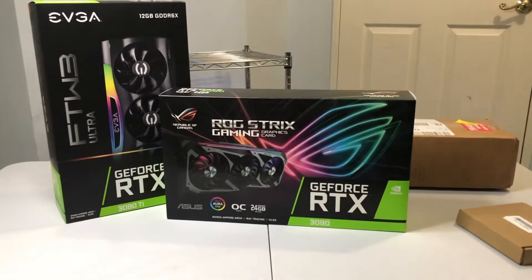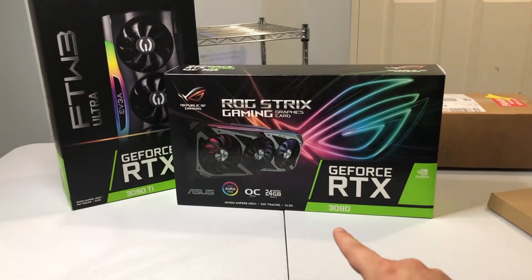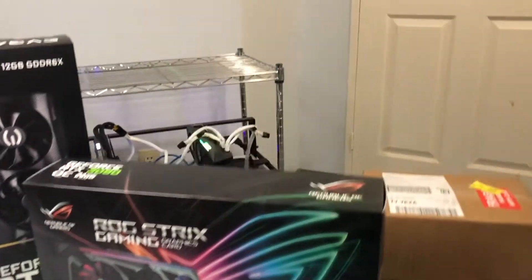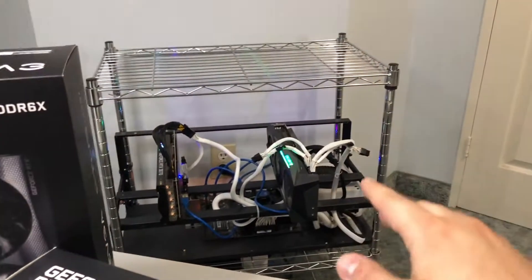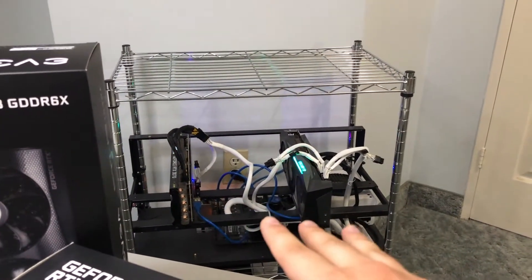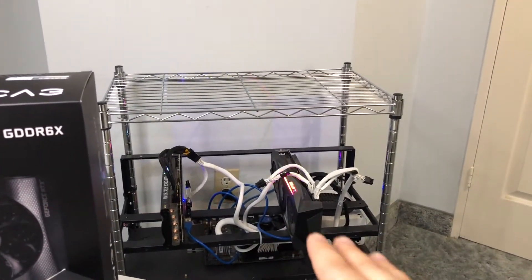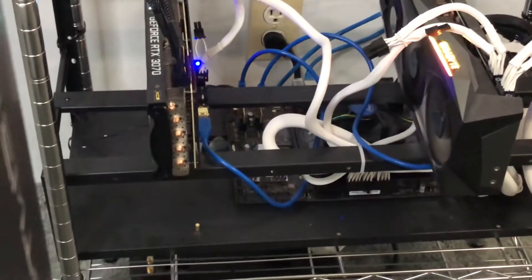Welcome back. Today we finally got our hands on an RTX 3090 ROG Strix and an EVGA FTW3 3080 Ti. We're going to put them on this rig right here, which currently has a 3080 Ti and a 3070 — both pretty much LHR. This rig alone pulls around 132 megahash on Ethereum.